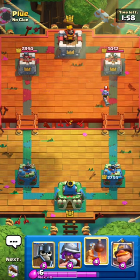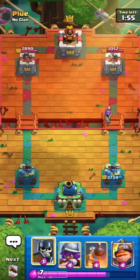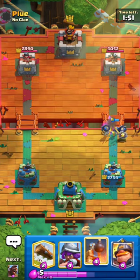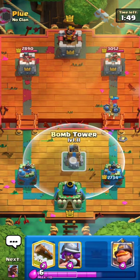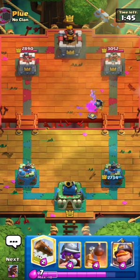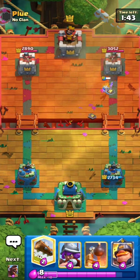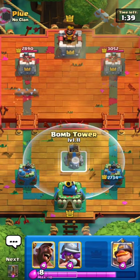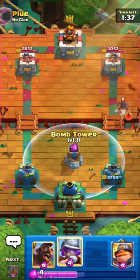So we're against 2.6 in the first match, which should be a pretty easy matchup. I'm just going to go for Guards on this Musketeer. I don't want to go Mighty Miner because I'd like to save it in case I want to get the 3-card cycle going. A bit more about this deck — Mighty Miner is obviously really broken right now, I would say one of the best champions in the game. Honestly, I feel like it might be the best.